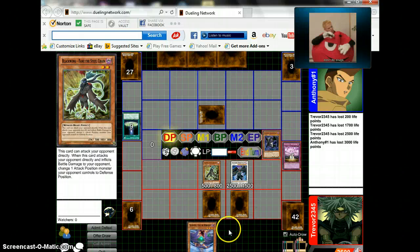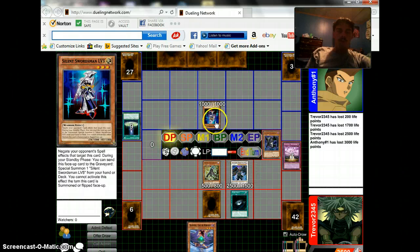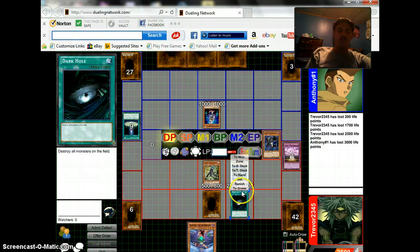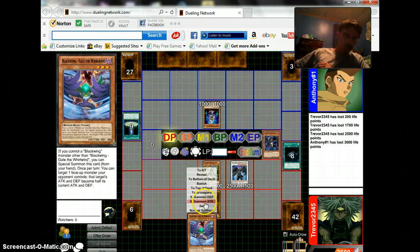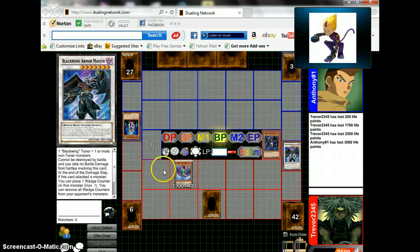We saw his reaction to my Stardust Dragon. I'll activate Dark Hole. Yes, I know I may have destroyed my own monsters, but it destroys yours as well. In that case, I will special summon Blackwing Gill the Whirlwind. Now I think I will have Blackwing Gill the Whirlwind attack.